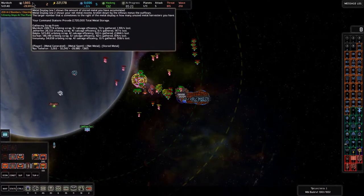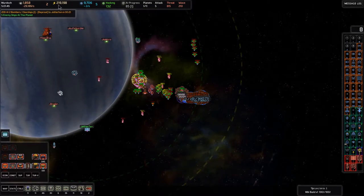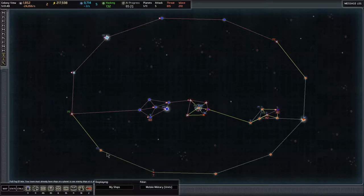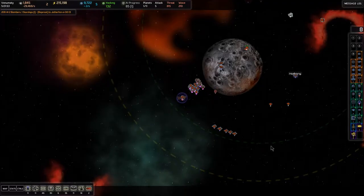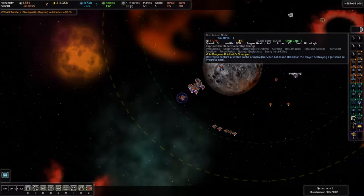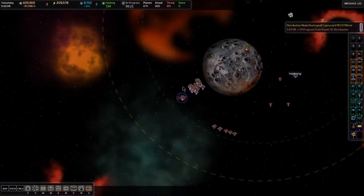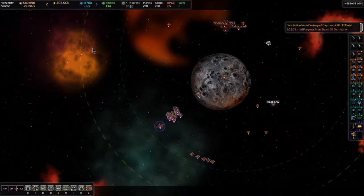We just dropped all these turrets so our metal is ridiculous right now — horrible metal and lots of energy. We have a distribution node right here in Venumity that we captured when we took over. We can destroy that to get 600,000 to 800,000 metal for one AI progress, which isn't a bad deal. We really need that metal right now, so I'm going to go ahead and scrap that to help pump out these turrets that are costing us metal.